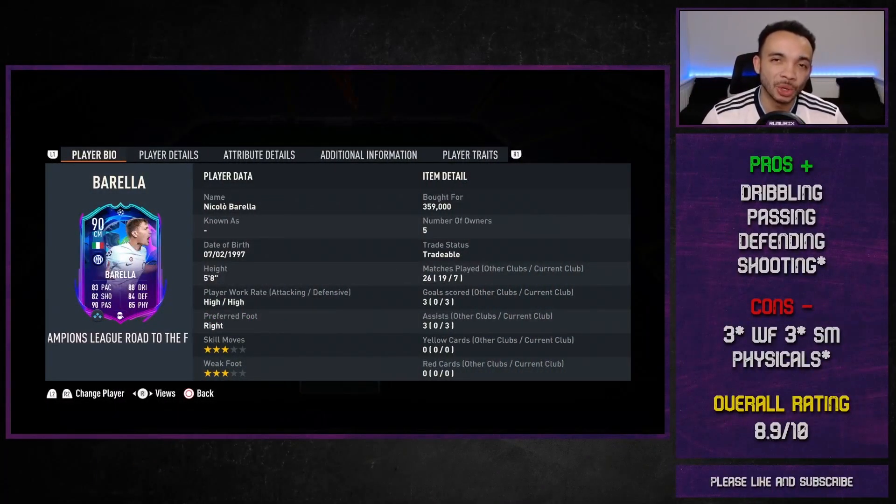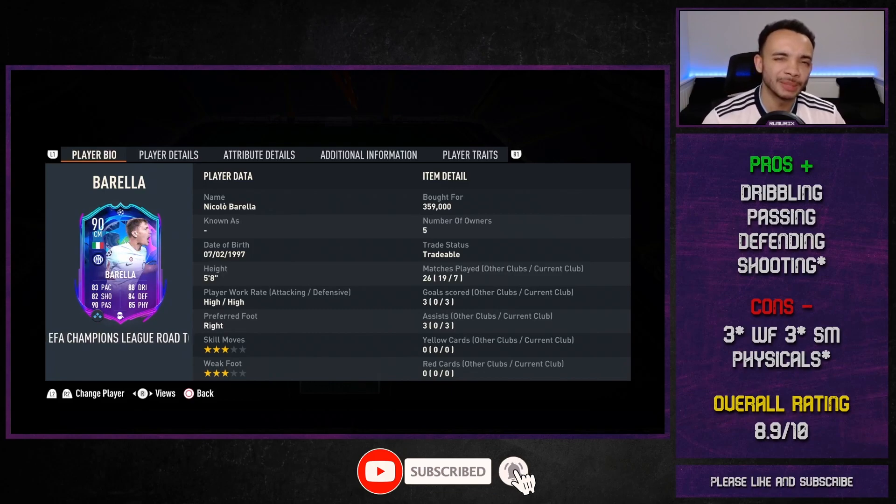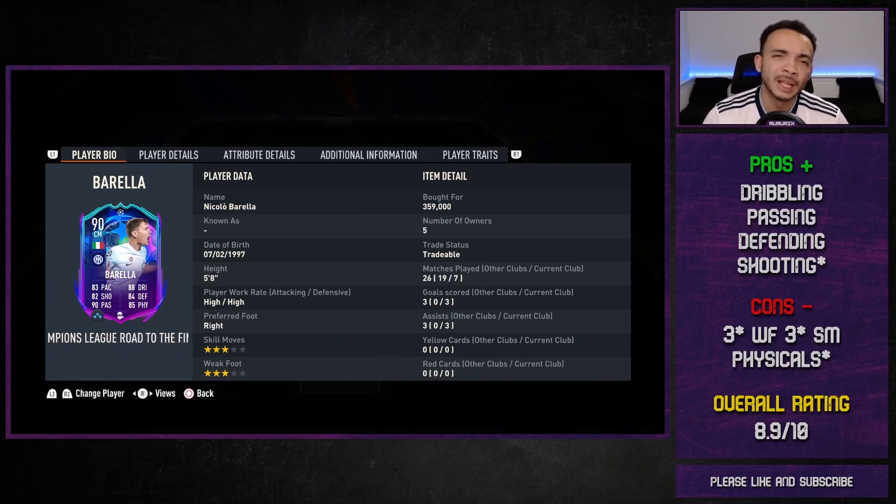After seven games we got three goals and three assists with Barella — not a bad return at all from the CDM position. If you want to see more FIFA 23 player reviews please subscribe to the channel. He's very good, but I do think he's a tad bit expensive for what he offers. Let's go through the pros and cons. His dribbling feels amazing on the ball — five foot eight with great dribbling stats — nice and smooth. His passing is on point, that is his highest stat — accurate long, short, whatever — his passing is good. Defending — he's quite good defensively.